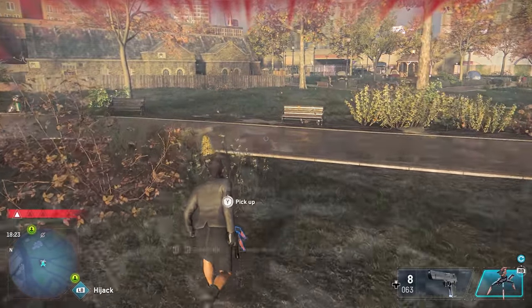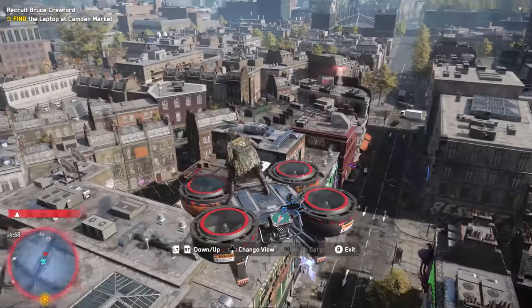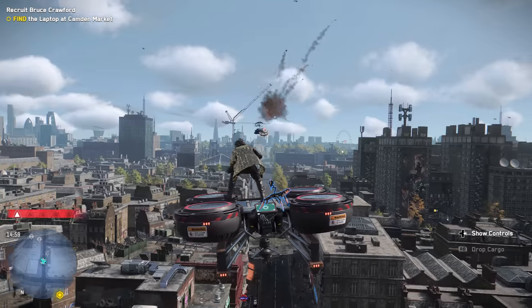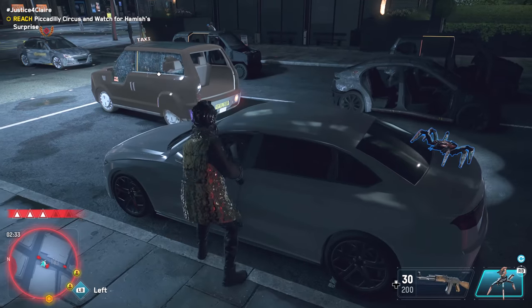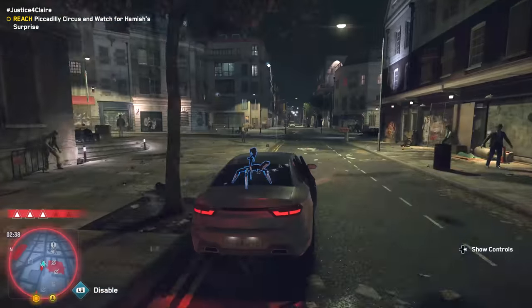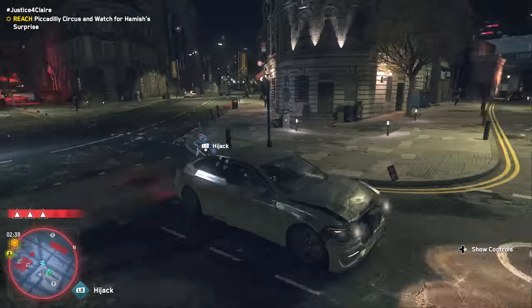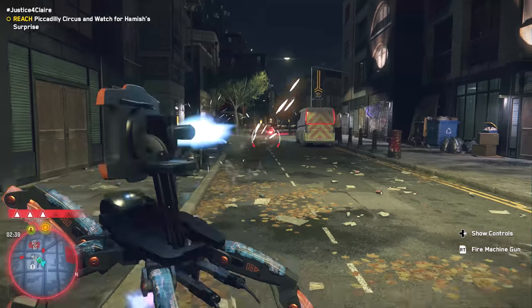Another cool use I found for the combat spiderbot is to turn it into a mobile turret. If you throw this on a flying cargo drone or just on the back of a car, you can then freely roam around with a defensive buddy that's got your back. If you fully upgrade it, you can manually fire it yourself as well, giving you access to your own mounted gun on the top of any vehicle. Pretty useful little device.